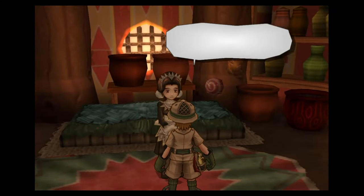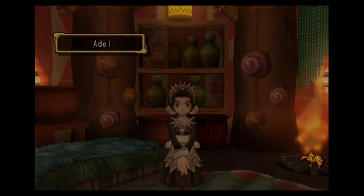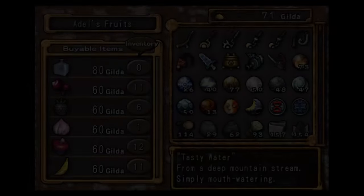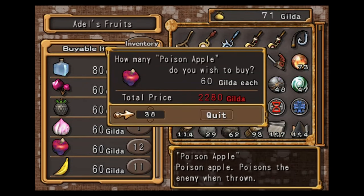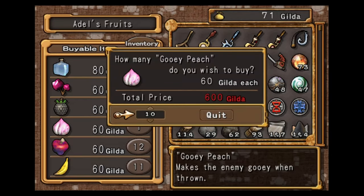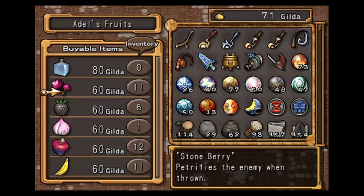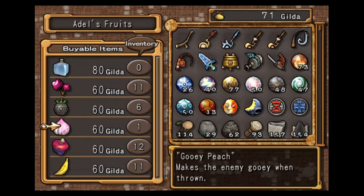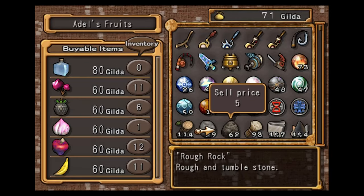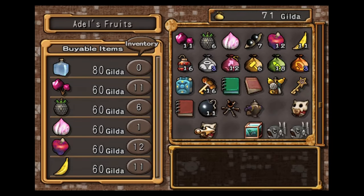Come on over to Adele and speak with her. You can buy some stuff from her — some of these things you can use for taking care of enemies, and some of them have decently high stacks. I definitely recommend that you max out your stacks of these items, just so you lower the chances of running out when you're going for the medal.